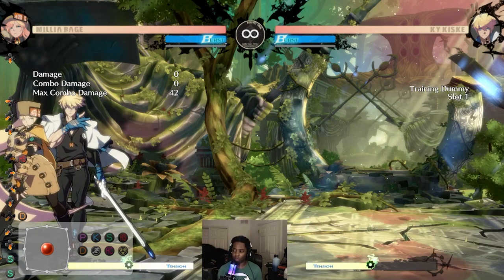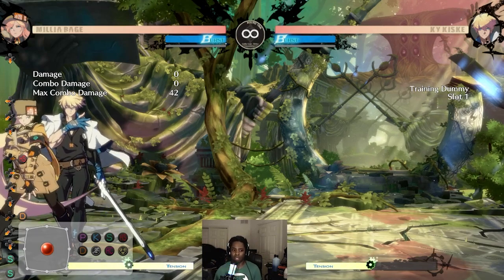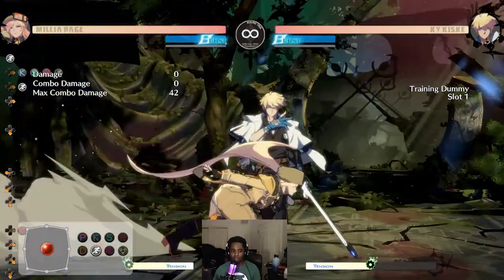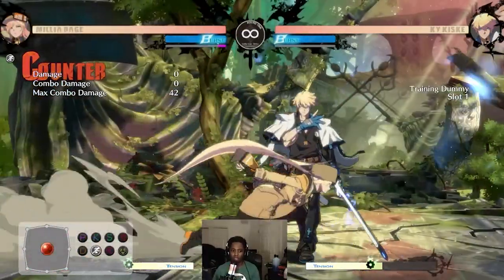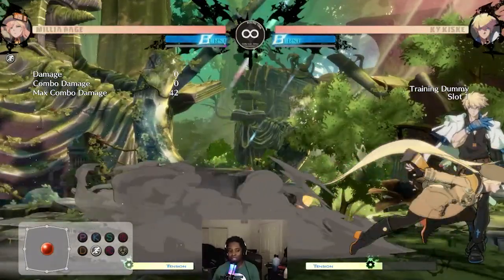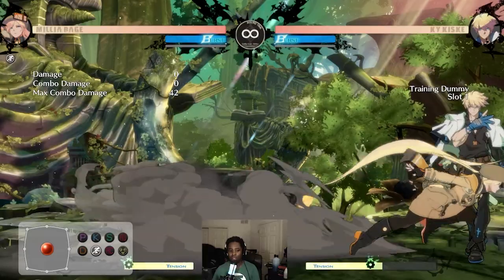BRC as a defensive choice also has significantly less meter penalty. As an example, I'm going to do BRC straight up and then run — if you look at the bottom left, my meter is coming back. Then I'm going to YRC, and it takes a long time for the YRC meter penalty to finish.